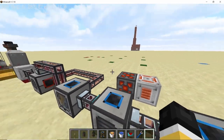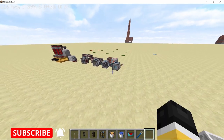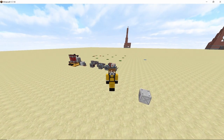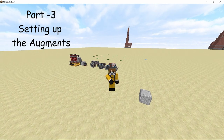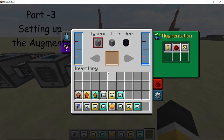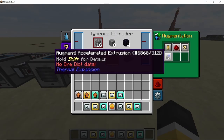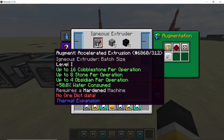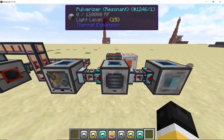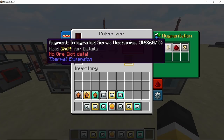For energy I'm going to use a simple self-charging gold battery, though we'll need to upgrade it when all machines run at full power. Now for the augments: the igneous extruder gets the level 1 accelerated extrusion augment, which gives us 16 cobblestone per operation. The first pulverizer will take speed upgrades.